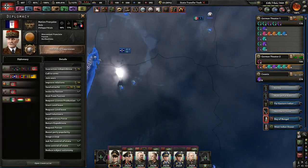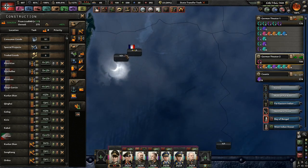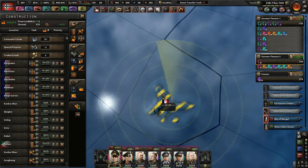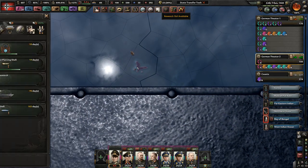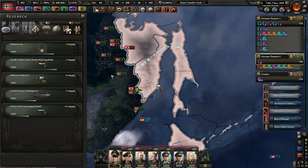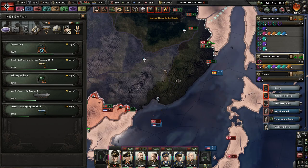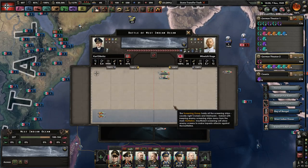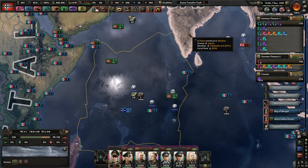Do this down here since we own the island through our puppet. Military police — I'm not even going to use it, but let's research it anyways. We sunk a Japanese light cruiser in exchange for a plane, and then 18 convoys — not too bad. We've encountered quite a few Japanese convoys down here too. Eight destroyers and then three more light cruisers — great job, guys.